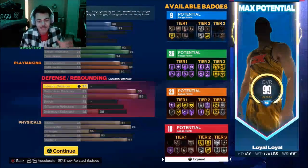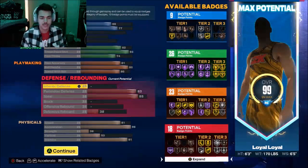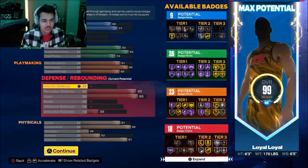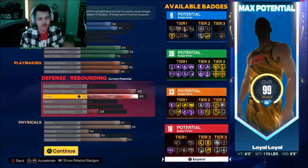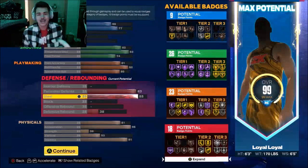Go to defense. I made sure you could get 18 defensive badges so you can core the tier 3 badge. Perimeter defense: 83. Steal: 85. You don't really need a blocker, rebounder, or interior defense. You're going to be playing guard — running around screens, fading, all that good stuff. You just got to be just like Curry.